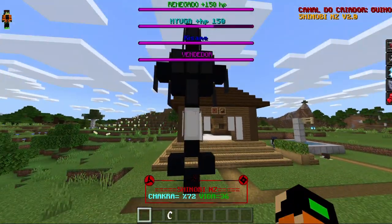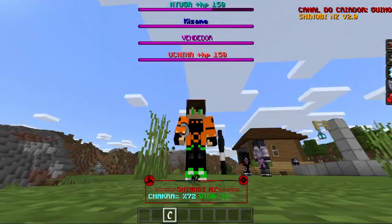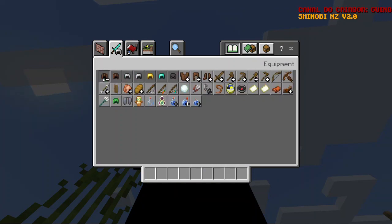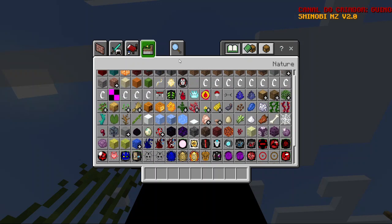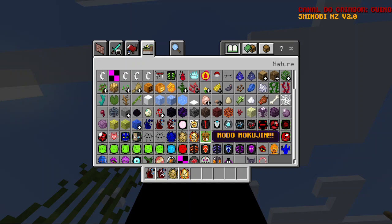We also have a kunai right here which looks very cool. We also have the missions for survival, but we're not going to show that. Checking new weapons — there don't seem to be any new weapons, but we do have new modes.